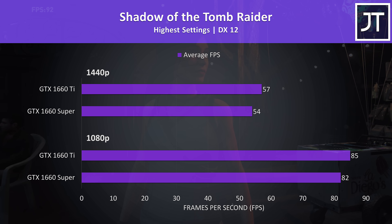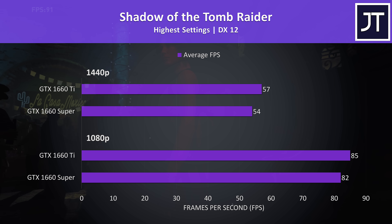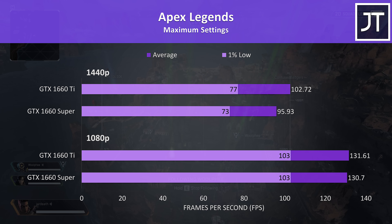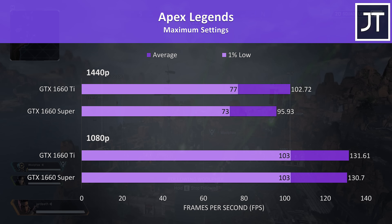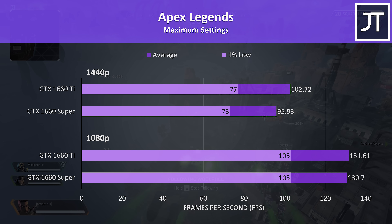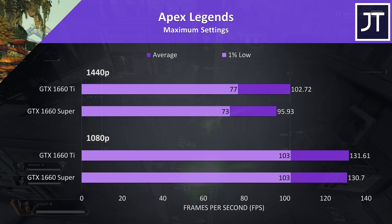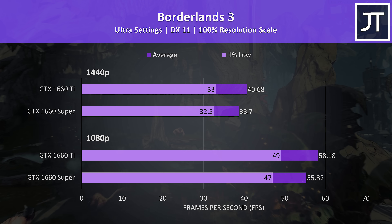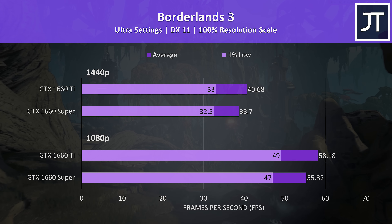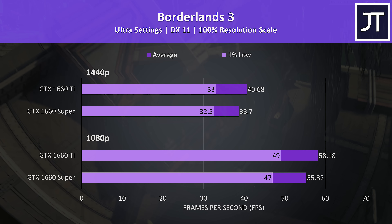Shadow of the Tomb Raider was tested with the game's built-in benchmark. At 1080p the Ti was 3.6% ahead of the Super, increasing to a 5.5% lead at 1440p. Apex Legends was tested with all graphical settings at maximum, and at 1080p there was basically no difference between the two, but at 1440p there was a larger 7% improvement to average frame rate with the 1660 Ti. Borderlands 3 was tested with the game's benchmark tool, and this title saw an above-average increase to performance with the Ti — still a somewhat small difference, with the 1660 Ti just 5% ahead at both resolutions in average FPS.